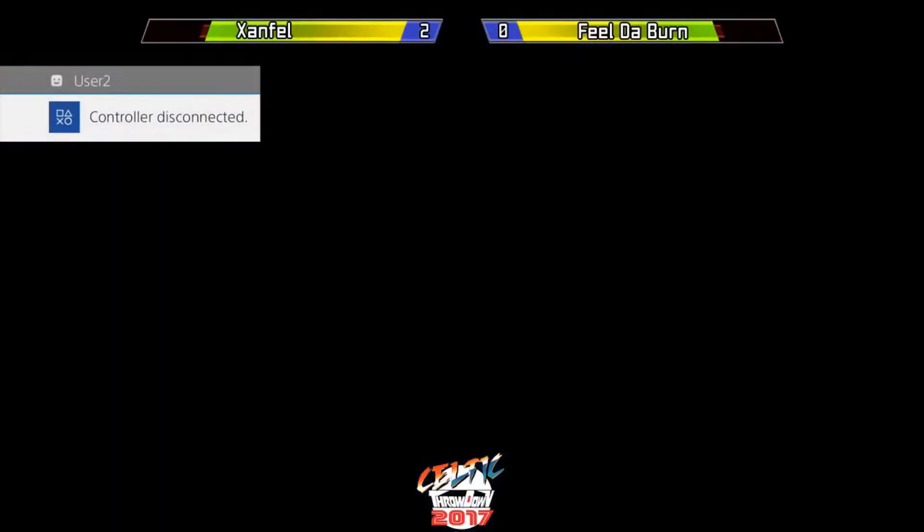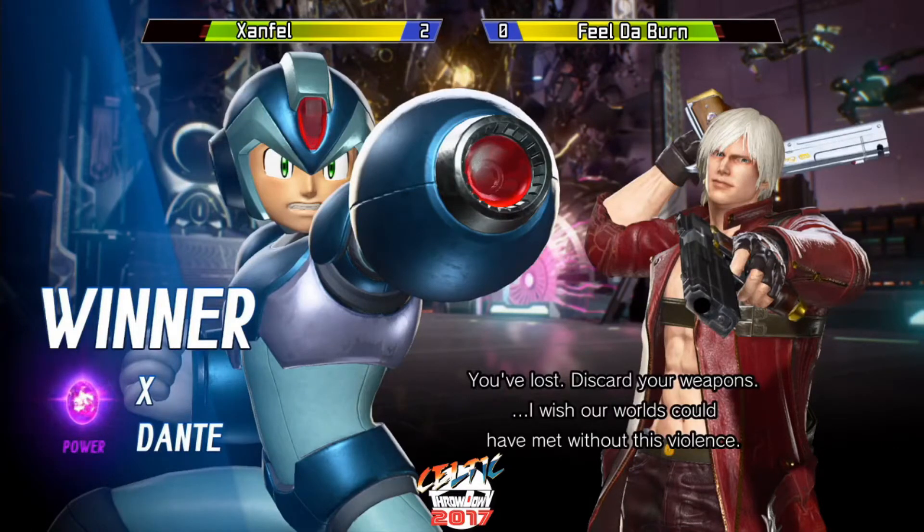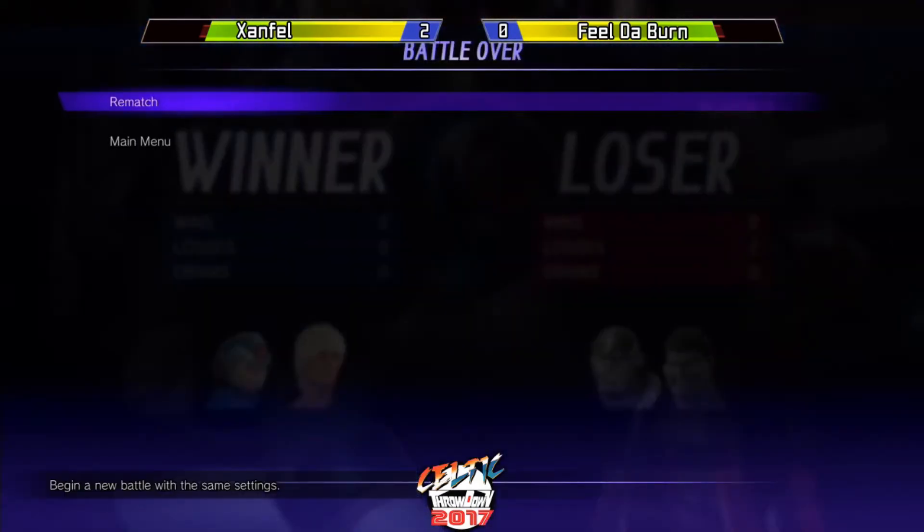So you were saying — now we got time to explain — Dante's follow-up after Stinger. After Stinger, you have one of the four buttons to choose. I believe hard kick is Volcano, hard punch is million stabs, light kick is Drive. I'm not sure what light punch is. Teleport? Yeah, that makes sense.